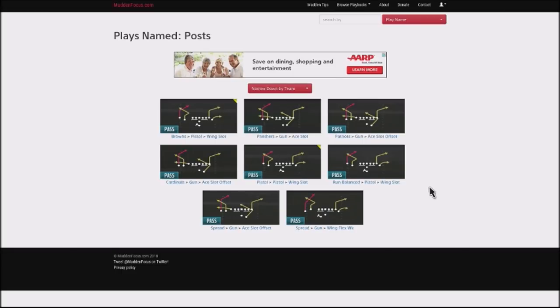I want to talk about a money play and the name of the play is called Posts. There are two different variations of posts. We're going to look at one of the variations and it is actually in four different playbooks — in particular the Panthers, the Patriots, the Cardinals, and the playbook I'm in right now, the Spread.